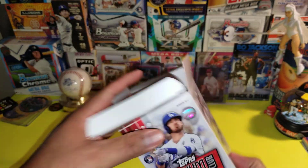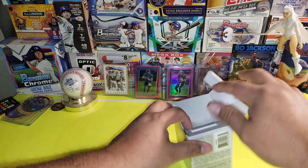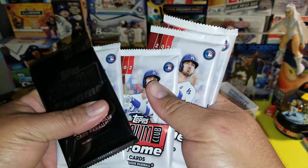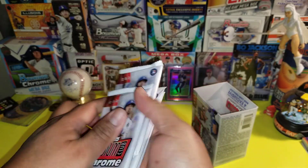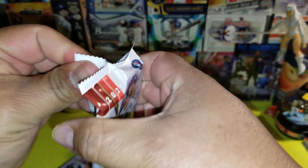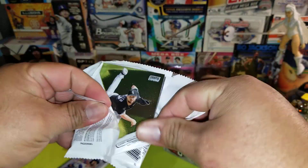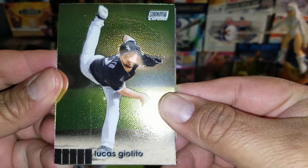Empty box — we'll use this as a blaster trash can. Let's get into it. Look how nice and shiny these cards are — yo, pretty cool looking cards.